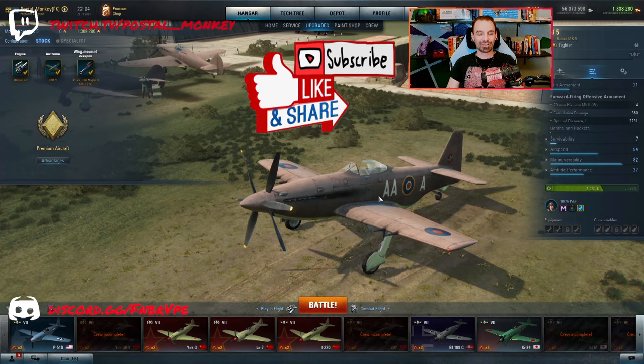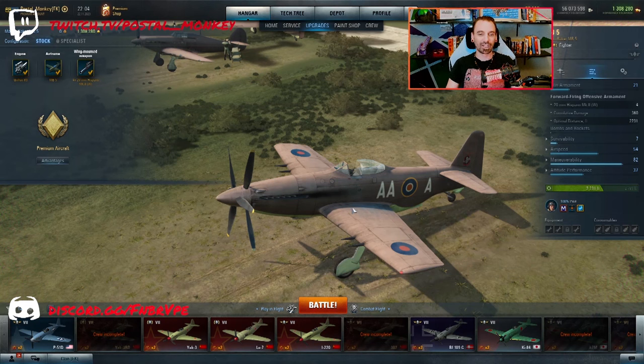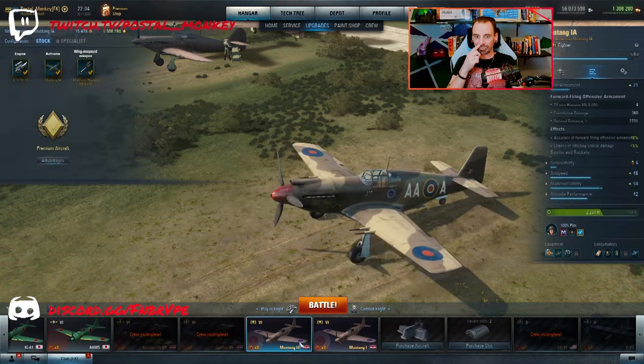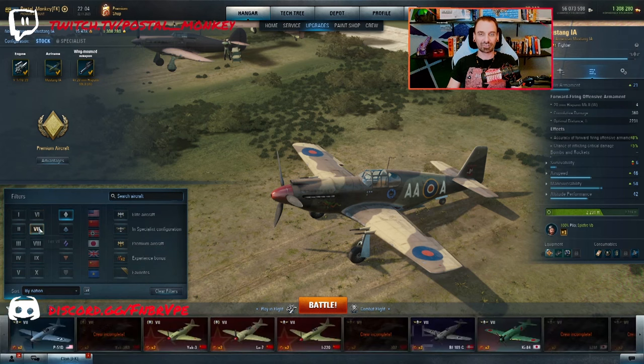I mentioned offhandedly that it looks like a mixture between a Sea Fang, a Spitfire, and a Mustang, and there's some truth to that. On paper, let's compare this plane. The guns are the same four 20mm cannons — the Hispanos — that you would get on a tier 6 fighter, the Mustang 1A. Same exact guns, same distance, same damage: 360 cumulative damage per second, 2,231 feet range — about 700 meters.